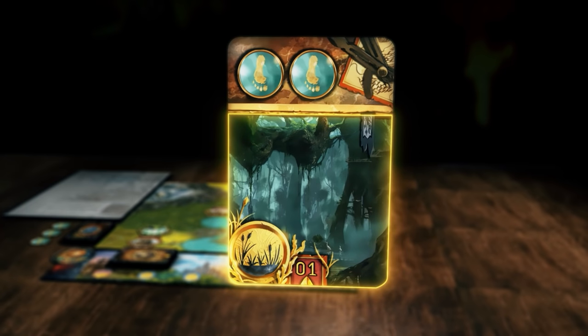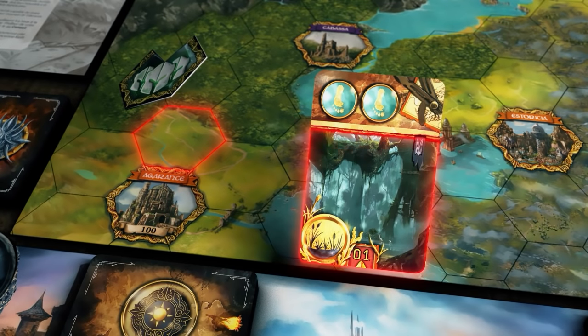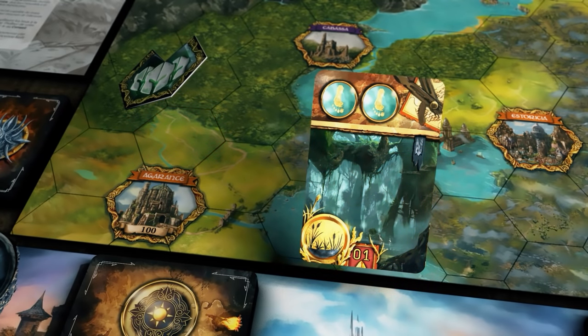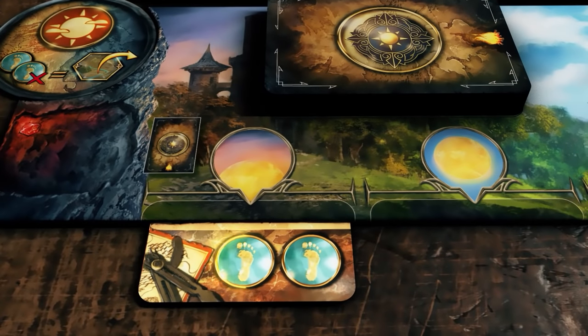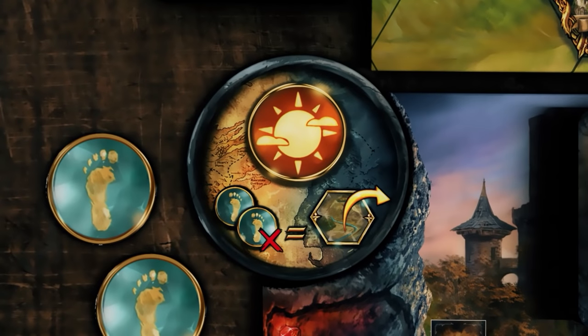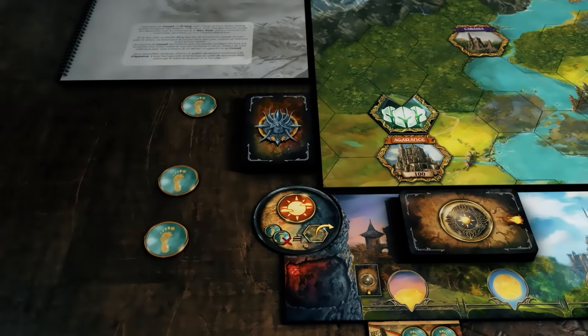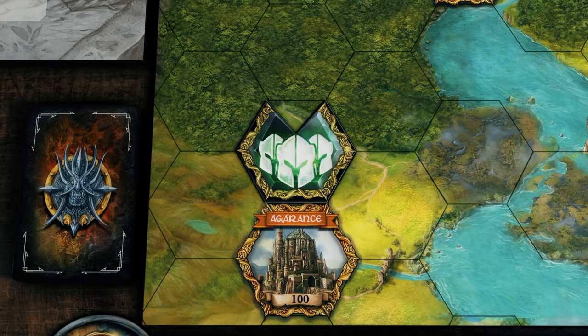To read the card, first look at the illustration. Here it indicates that this card is activated in the swamp. Verify if your group token is on the same type of terrain. If it is not, the card is rotated and slid under the first available space on the timeline. You can now apply the effect of this card. Here you collect two travel tokens. The weather token indicates the rules for moving the group token. With good weather, you require two travel tokens to move. Use these tokens to move the group token to an adjacent space.